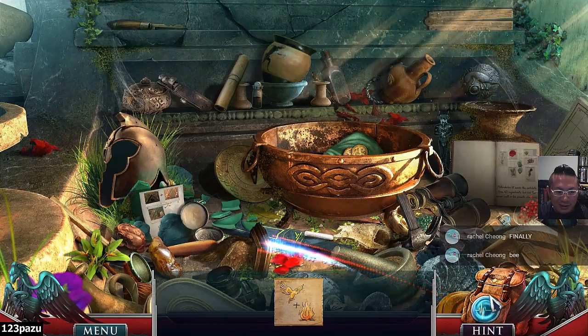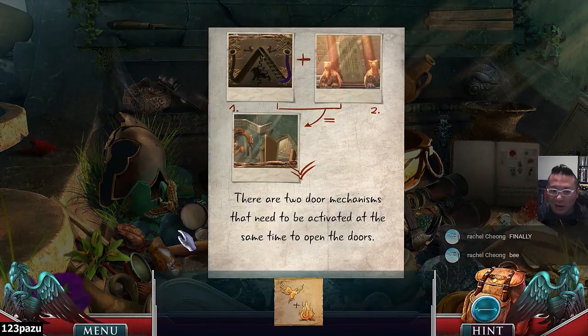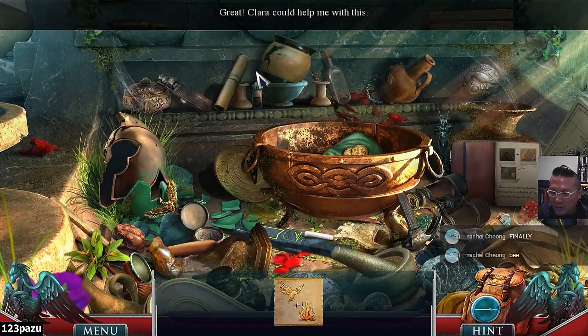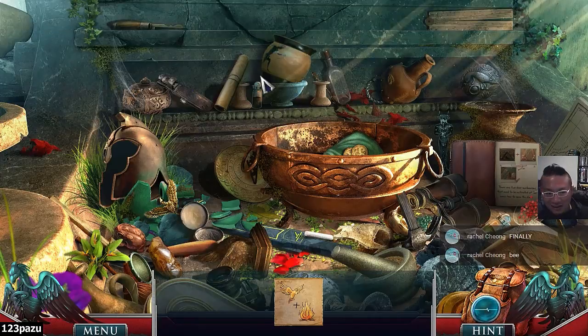Heat. Wait, what is that — it's a piece of paper. There are two door mechanisms that need to be activated at the same time to open the doors. Well, we are a two-person team so we can move forward — it has to be two.